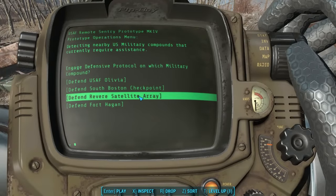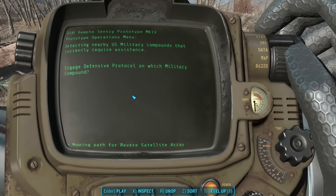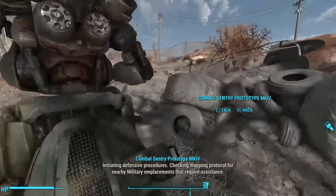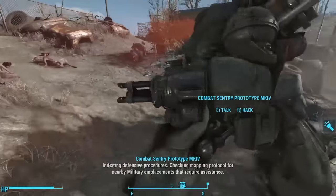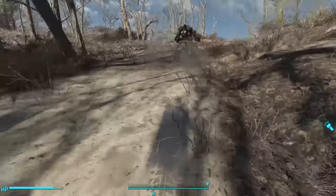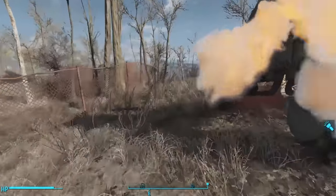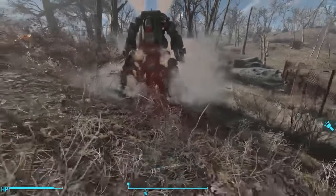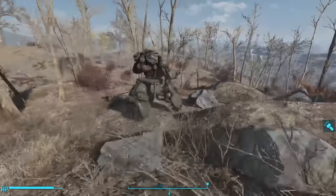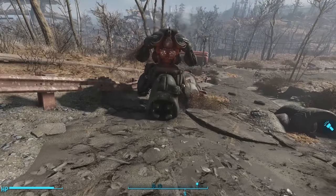I wanted to try another location, so I chose the Revere Satellite Array — a bunch of super mutants high up on satellite dishes should make for an interesting battle. But following this guy, the first thing he did was go the wrong direction. After finding a dirt road, he took it north all the way up to the edge of the map. At the top, he spazzed out, released a bunch of steam, turned right around, and retraced his steps. That was a huge waste of time — this sentry bot can't problem-solve to save his life.